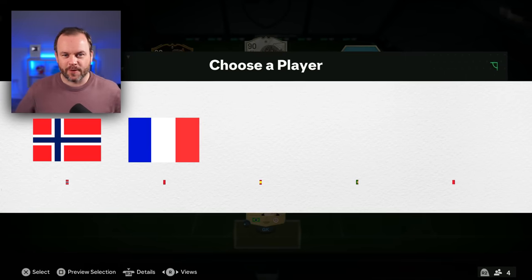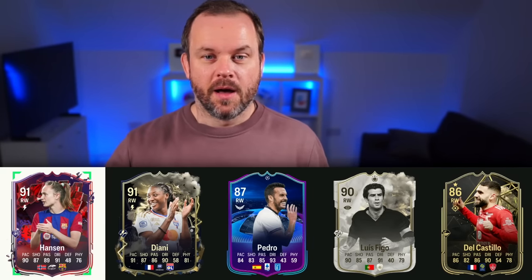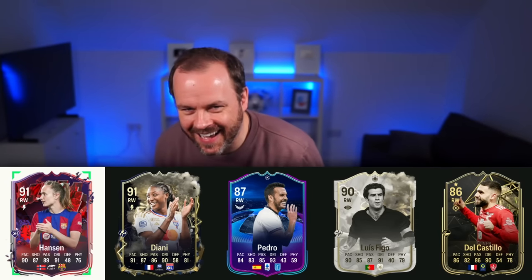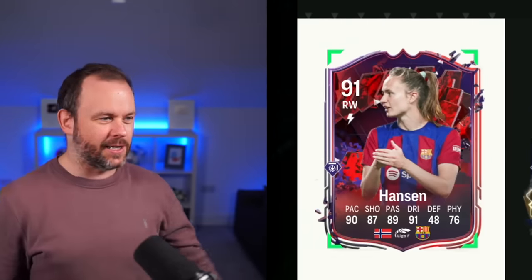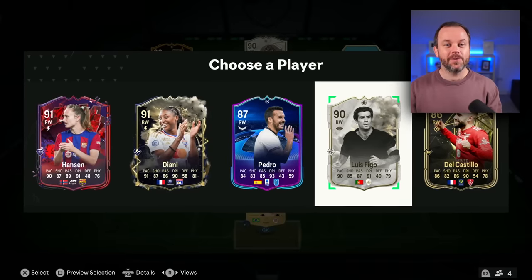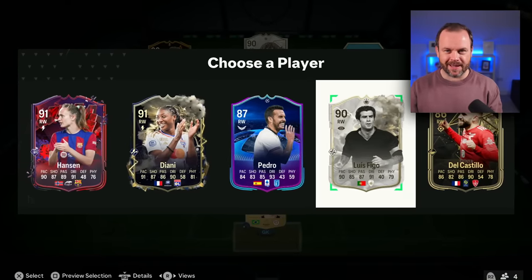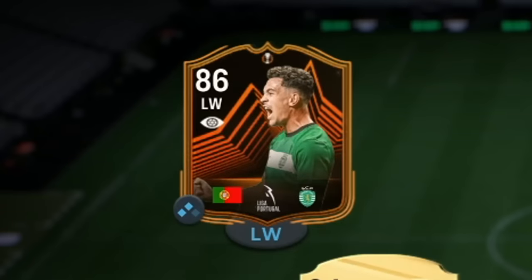A right winger — who's Norwegian? I don't know who that is. That's French, that's definitely French. Spanish, Brazilian. I'm going Brazil because I know it's Brazil and it's probably an icon. Going for player number four. It wasn't even Brazil — I should have taken Haaland. Why don't I go?